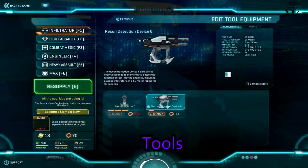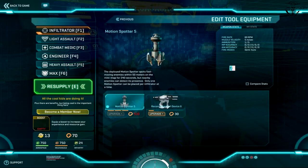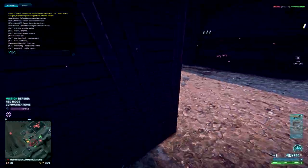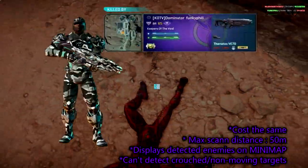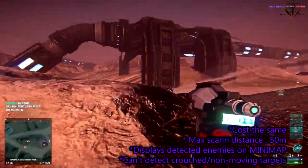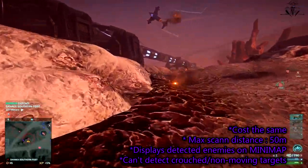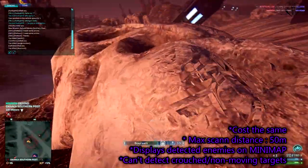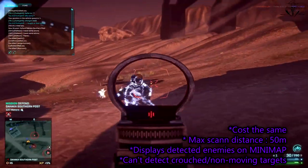Now let's move on to the tool slot. By default you already have both tools unlocked, so the question is which one will you use — either motion spotter or recon darts. Before we go in depth with these tools, there are four things common to both. At max level both tools will scan the area in a 50 meter radius and pick up enemy movements on the minimap only. If an enemy is not moving or is crouched, they won't be detected. Certification costs for both tools are also the same.